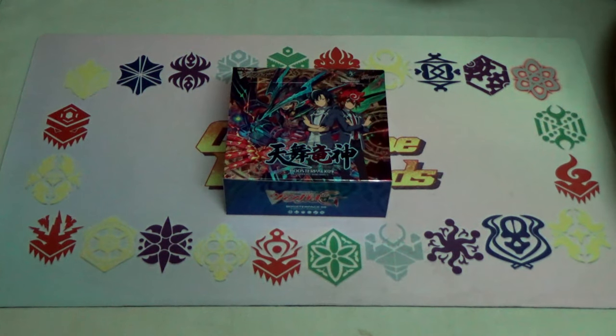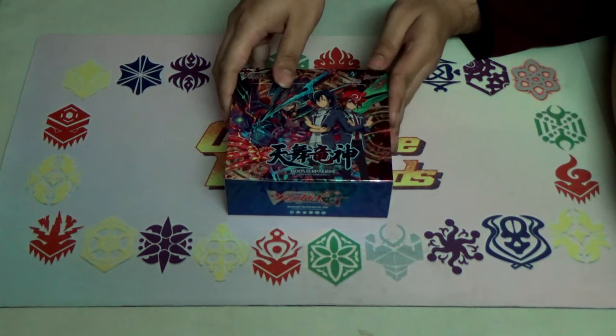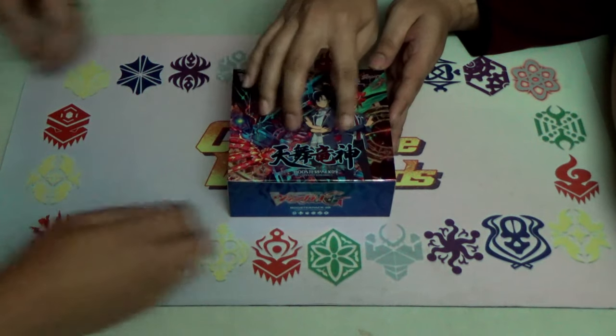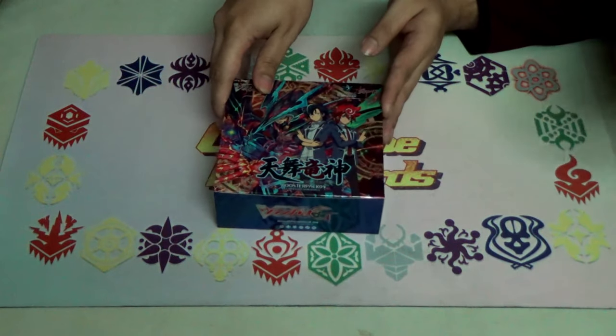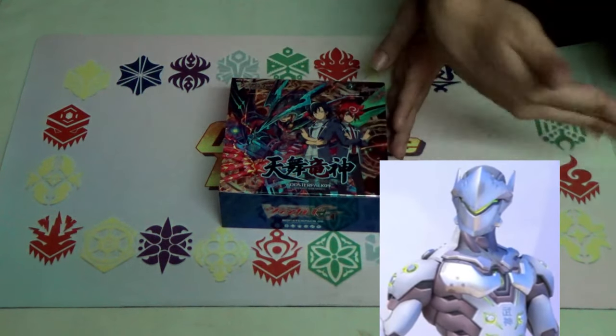I'm surrounded by GRs. Today we have the new GBT-09 Divine Dragon Caper. Dempster, what's the Japanese name? Tenbu Ryujin. Actually no, it's Tenmai Ryujin. No, it's actually Tenbu — Tenbu Ryujin no Kebukurai! Okay, thank you Genji, you can get out now. Go find Anzen.